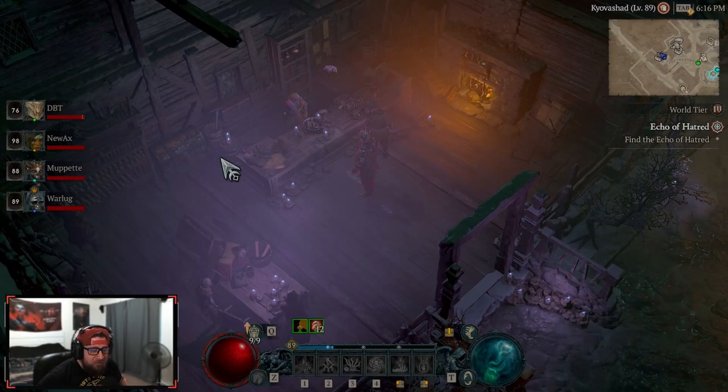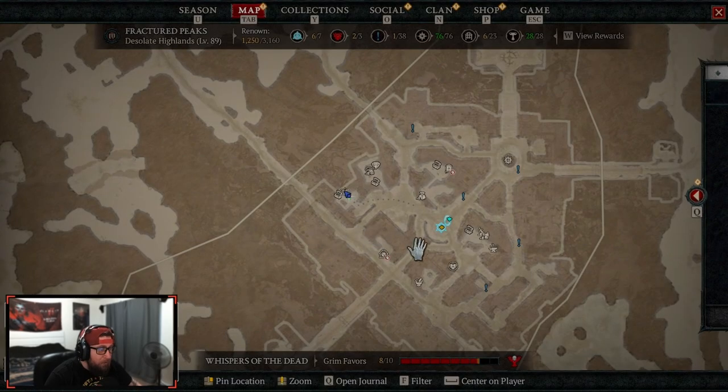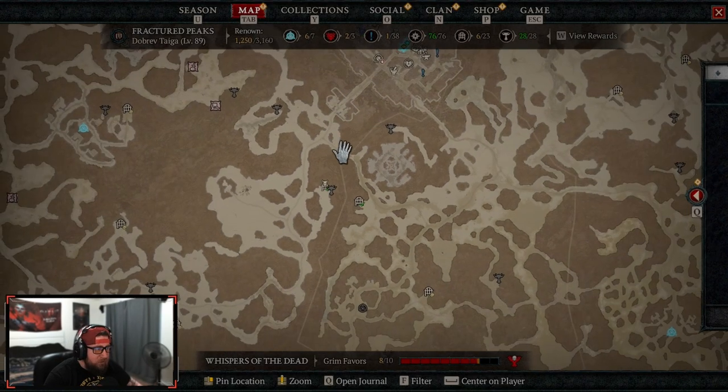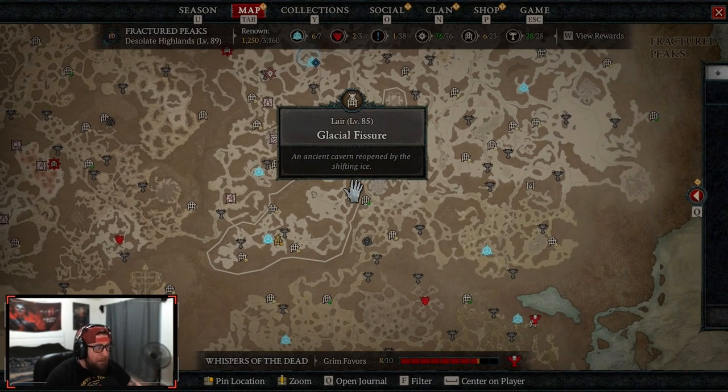Welcome back to the channel. We are going to be fighting the fourth out of five brand new bosses — we're going to fight the glacial fissure boss, the ice boss, located to the south of Kovashad. This is a level 85 boss. You cannot fight him in world tier 3, only in world tier 4.